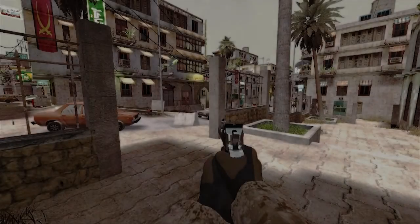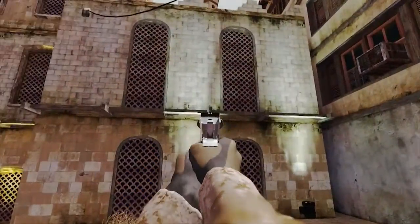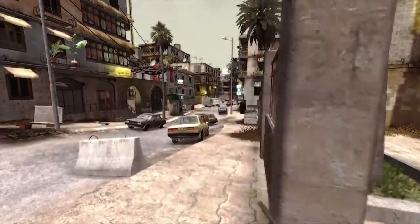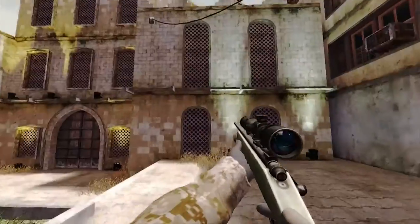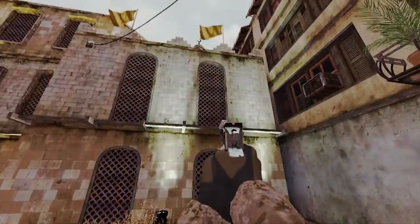Oh hello! So you wanna know how to do this super awesome jump — to jump from this pillar towards that edge, and then run around in the building and kill everyone that tries to plant that bombsite there? Or just for fun, because you like it? Well, I'm going to show you right now how that's done.